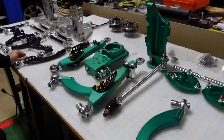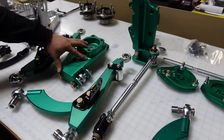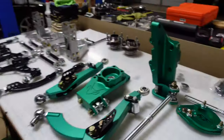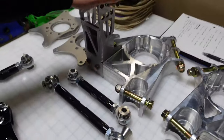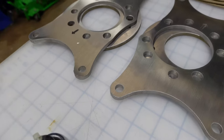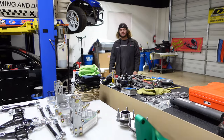Alright, we got everything broken out — let's take a look at it. What it comes with: knuckle, lower control arm, tie rod, top hats. The rear: lower control arms, camber, toe, traction knuckles, adapters — and that's it. Shout out — we got Brandon back in the house. That's what looks crazy.